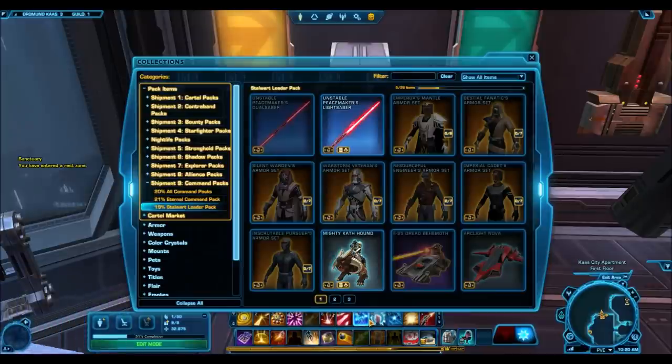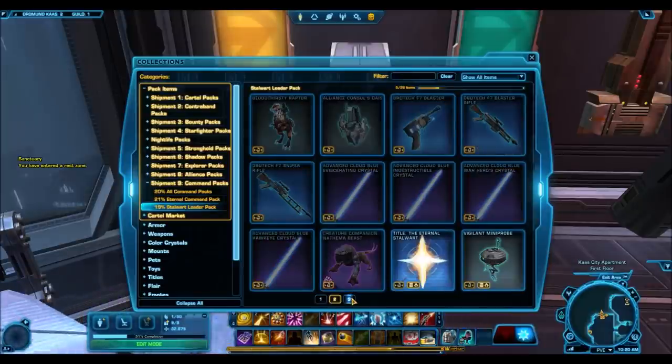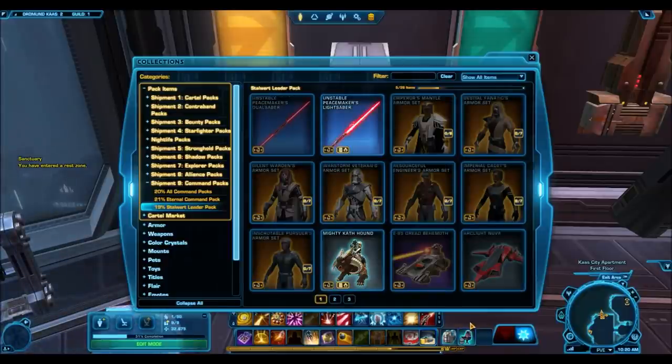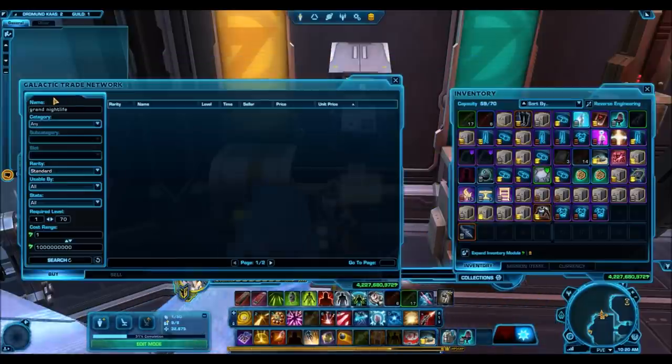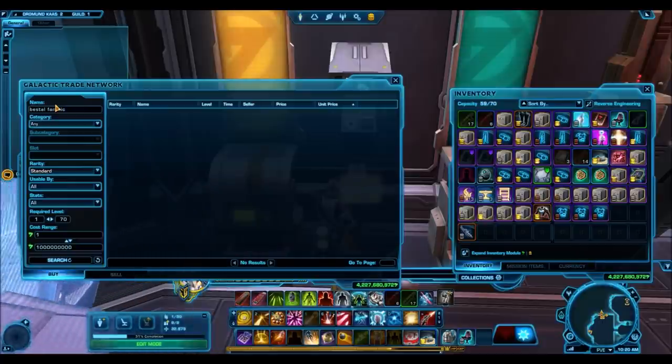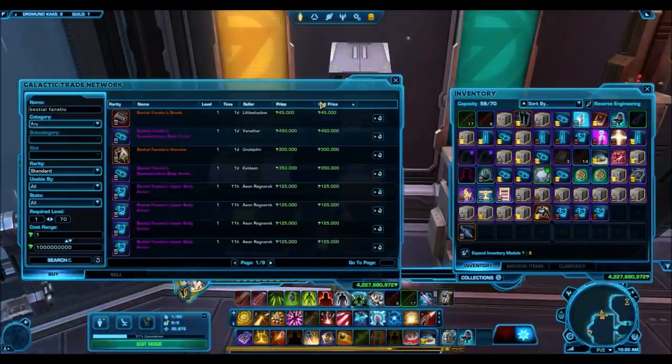So instead of paying that 5,850 cartel coins on a hypercrate, you could convert those cartel coins into 30 to 35 million credits and then do some pretty amazing stuff with that. I'm going through the collection items here and I'm going to run through all of the items to show you how you can actually collect 99% of this pack for those 30 to 35 million credits.